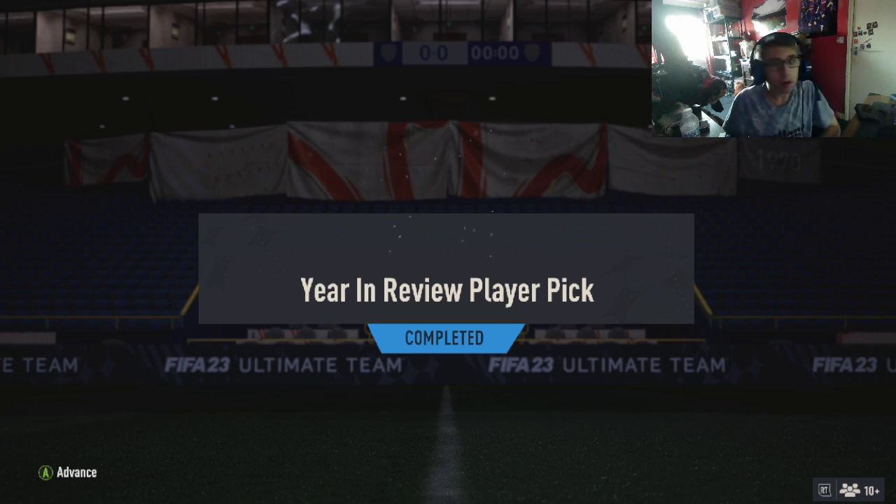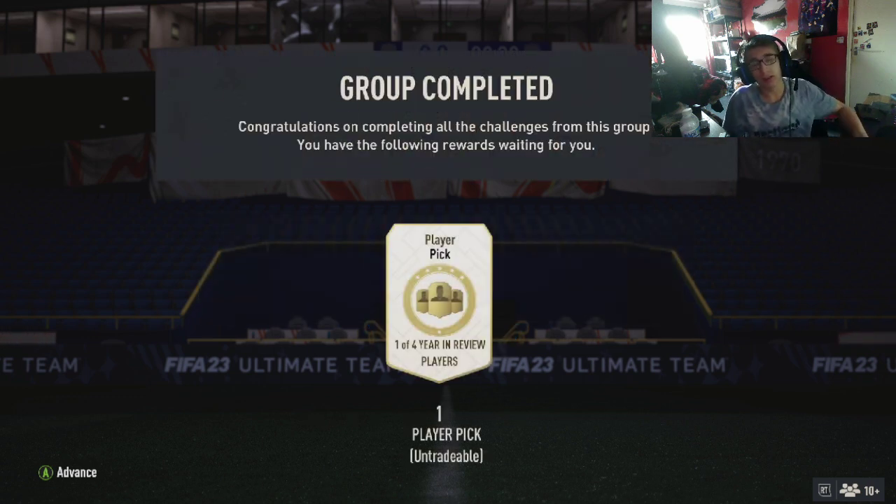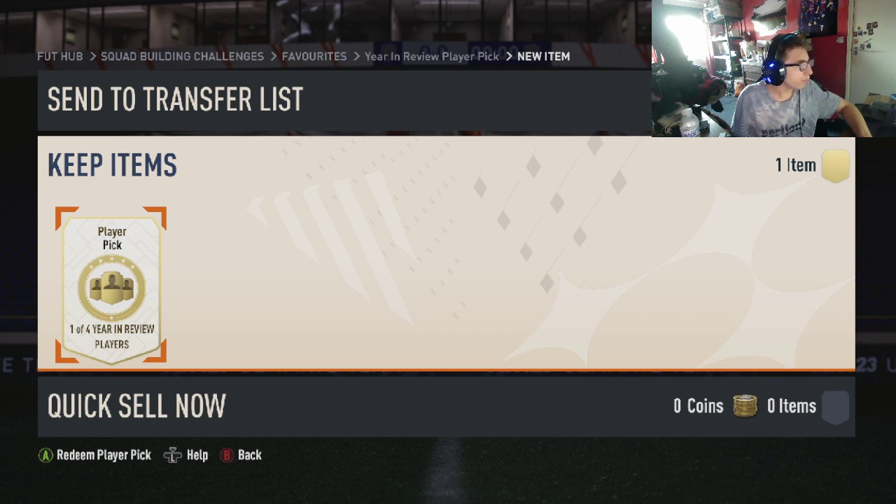Welcome back to another video. Today we have the new Year in Review Player Pick that has been released. It costs an 86 and an 84 rated team to complete, and hopefully we get a good one. As I do with most of my SBCs, this is going on Elliot Zero. We're going to do a quick stat reveal to see if we can guess any of the players, because I think these are from January, February, and March so far.